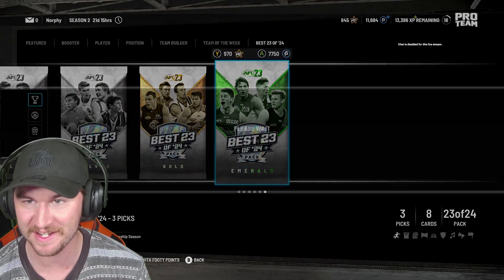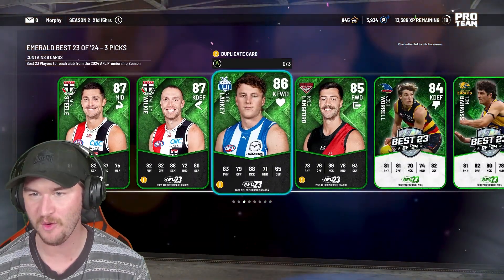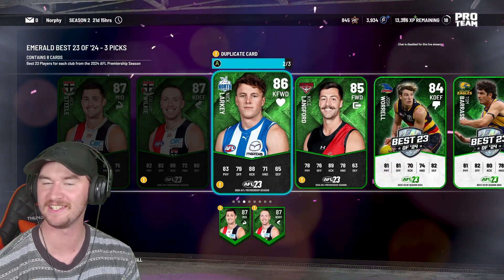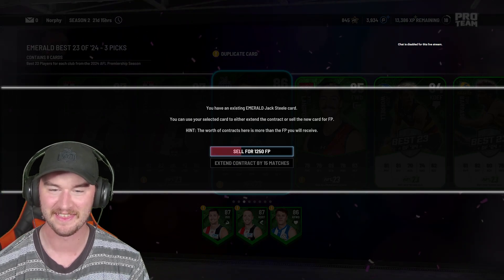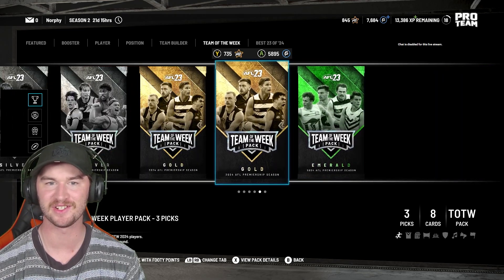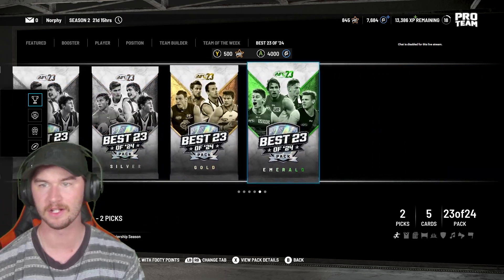We're going to open up this one — give me something good to finish off the pack opening. Come on. A good forward, a diamond forward. That is nowhere close to what I asked for. That sucked. This is definitely one of the worst ways I could have finished. I should have ended on the Butters. I shouldn't have gone past the Butters. That was a poor way to finish it all off. Come on. I've got enough pro team coins for one more somewhere. I'm going to do it with this gold — screw it.